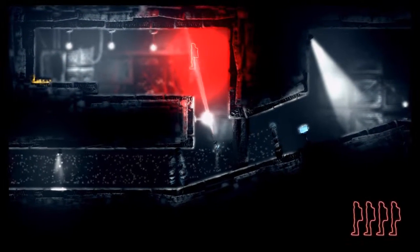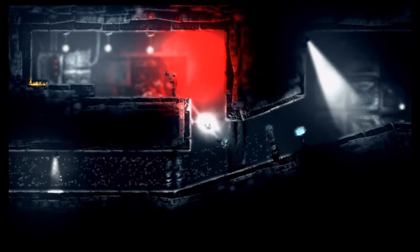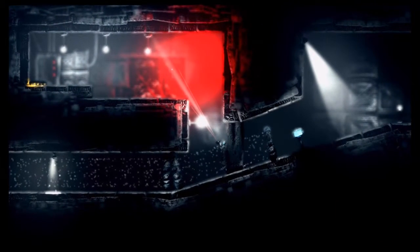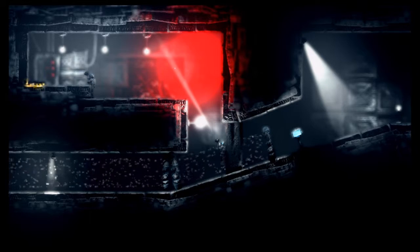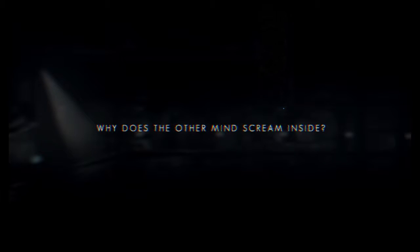What are we doing here? I get up there — I won't be able to swap, will I? I'm pressing the left stick so my clone runs even though I'm static, because that's what I should be able to do — jump and get him up there. There we go. Talking stone: 'Why does the other mind scream inside?' Very mysterious, very mysterious indeed.